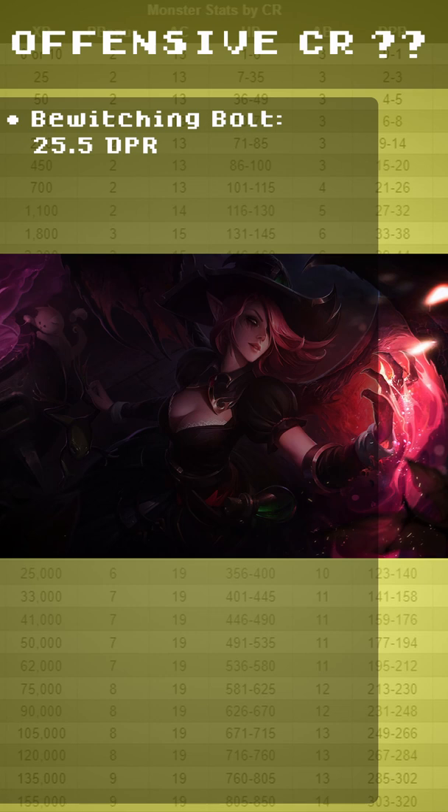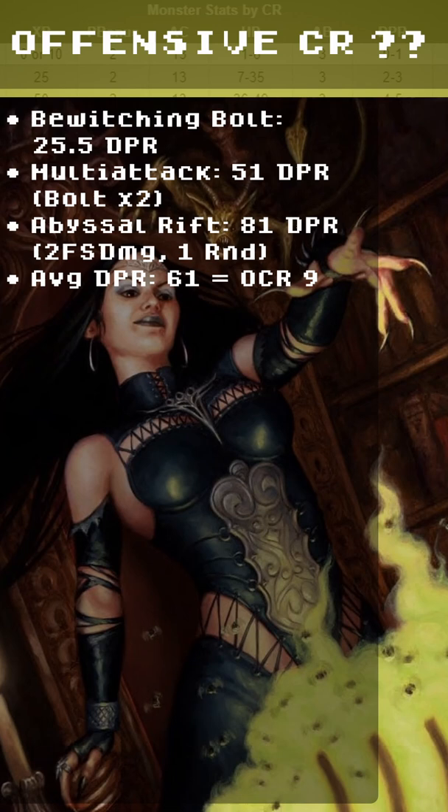The offensive CR comes from Bewitching Bolt at 25 DPR, Multi-Attack at 51 DPR, and Abyssal Rift at 81 DPR. The average DPR is 61.